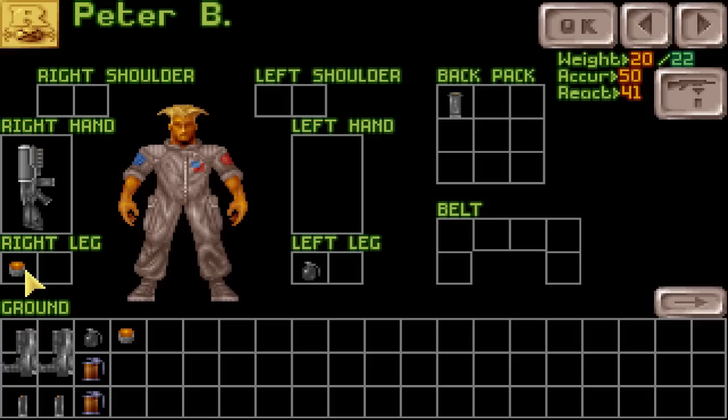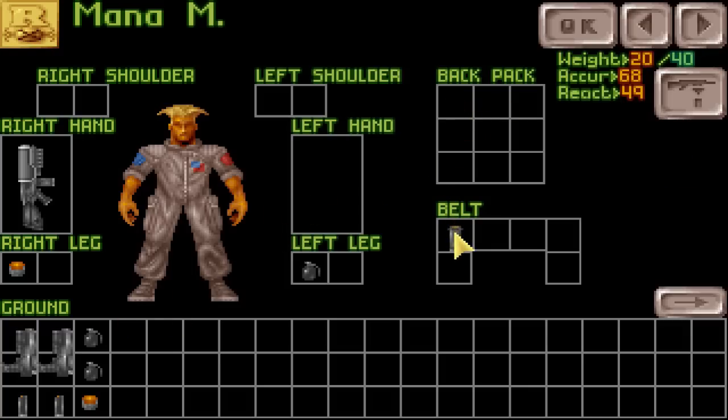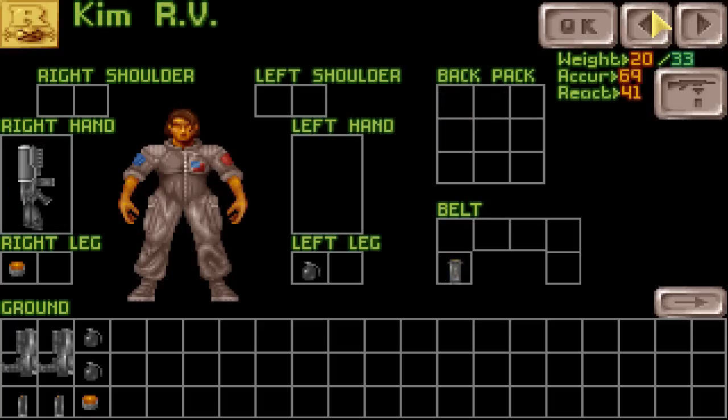I can't remember if it's daytime or nighttime, so I don't know if I should have these guys equipped with lights or not. We'll just stay on the safe side and have them equipped with them. Everyone else seems to be pretty good. I'll give Peter a smoke grenade. Why is there a clip in the backpack? That doesn't make sense to me. Take this grenade out, give him a smoke grenade, put it on his belt. Put the clip on his belt. So all of them have their rifle clips on their belt now — it just makes more sense to me.